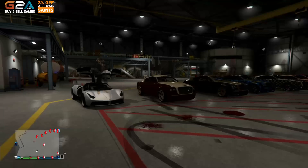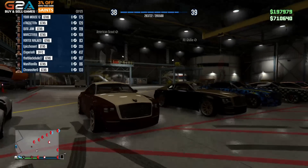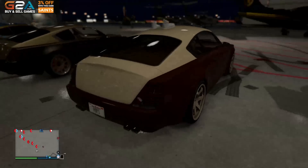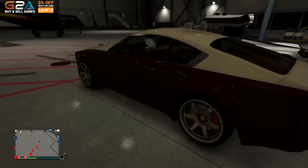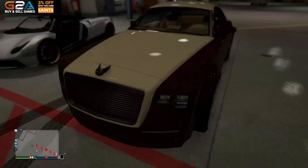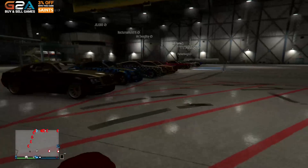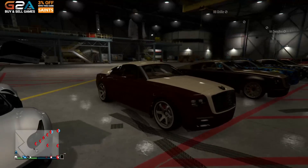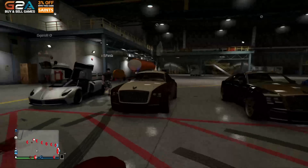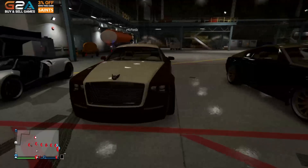As usual, it wouldn't be a car show without somebody not bringing the right car. We're going to start with this guy right here, American Scout. He has this lovely brown and cream car. This looks really nice, man. The cream on the tires matching the cream as a secondary. He doesn't have a livery on it, which most people will have. One of the reasons I love this car is because it looks good with and without the livery. I think there's some performance issues — it's not the greatest, but it does look cool.